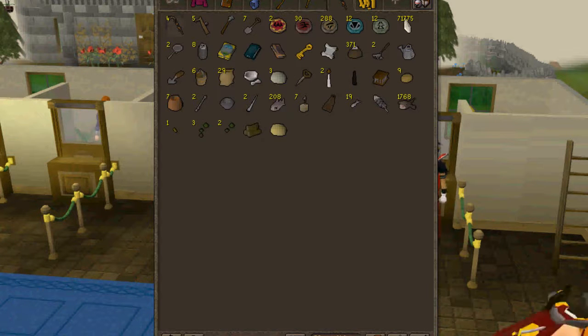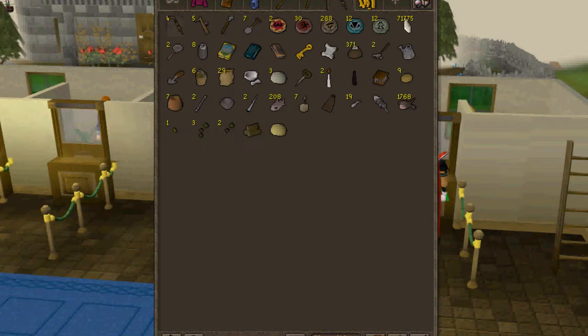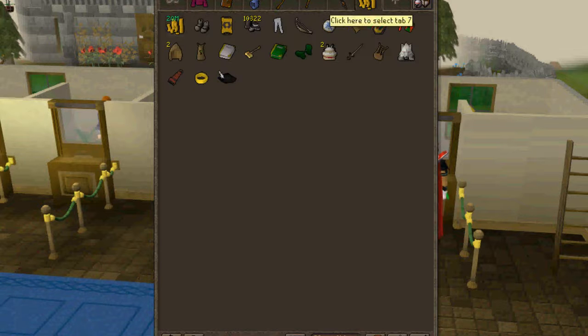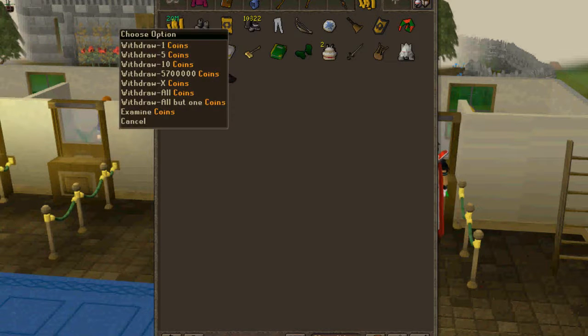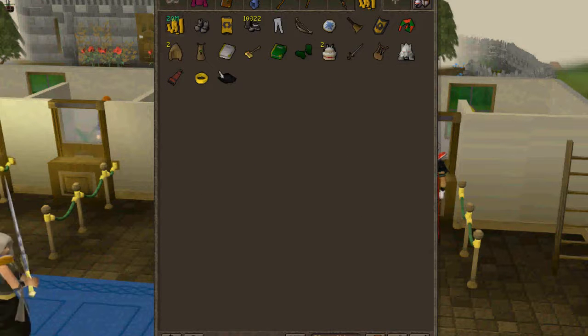My food, summoning, and farming tab. I have three toadflax seeds, three kwuarm seeds, willow logs, and other stuff. I had 15k maple logs but I sold those for cheap, and then I increased my number of monkfish, which I could sell at any time to make some bank. I have 20 mil cash — I didn't tell you guys, but I did buy a Chaotic sword because I just wanted one and needed it for strength training, because you can't use a whip for strength training. So that's why I only have 20 mil cash.